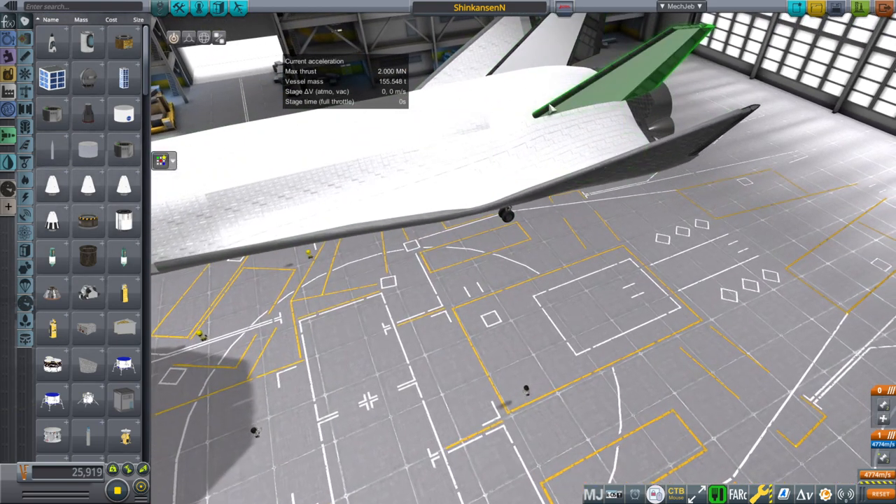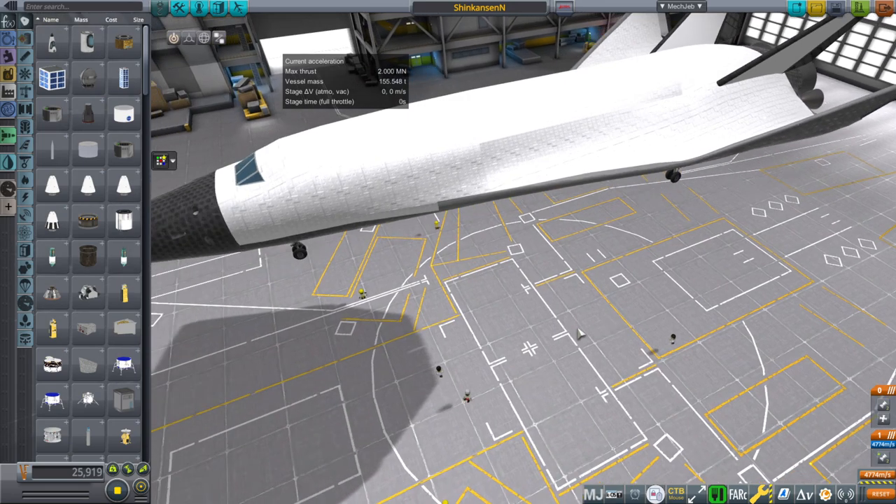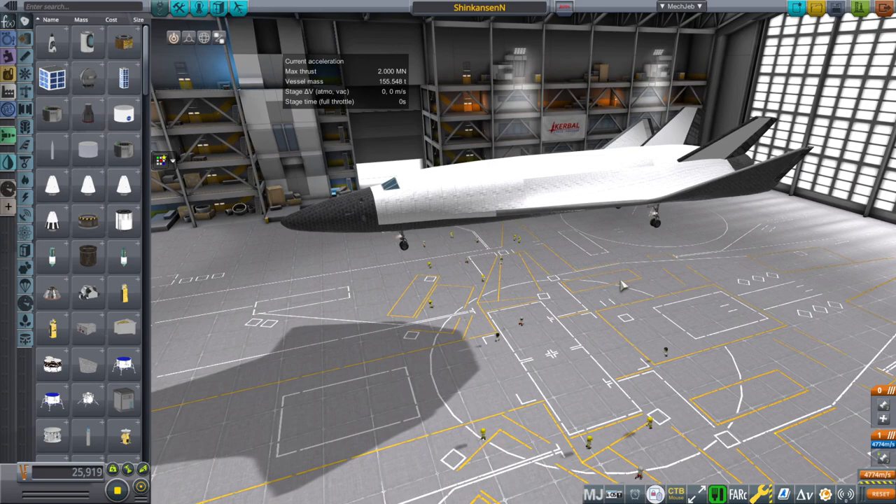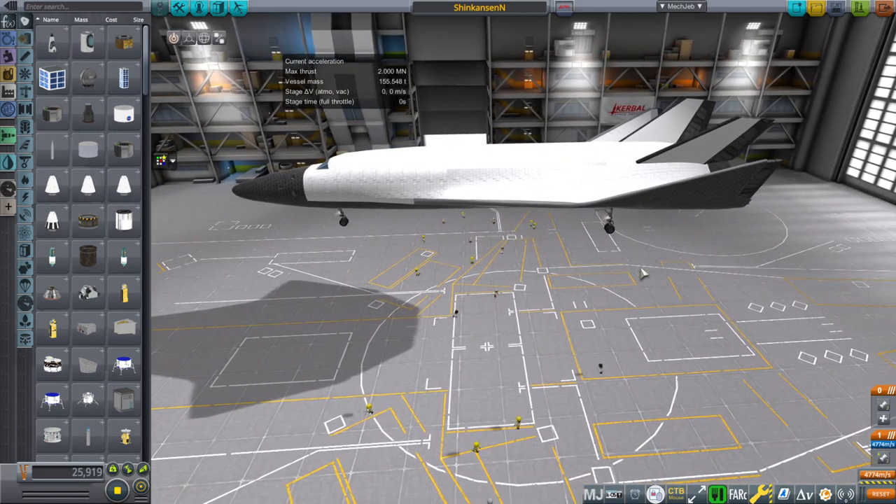One other constraint was that the fuel tanks were 3.67 meters in diameter, which is the maximum diameter that can be transported by truck, just like it is a constraint for Falcon 9.